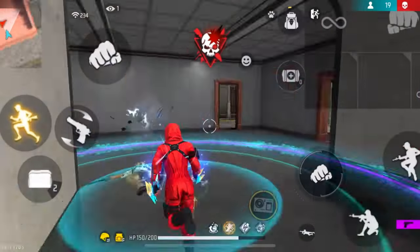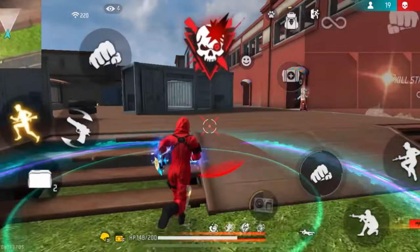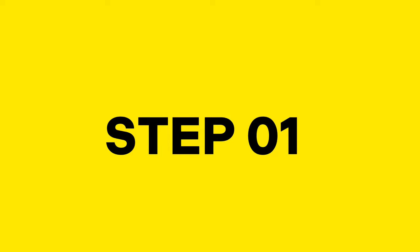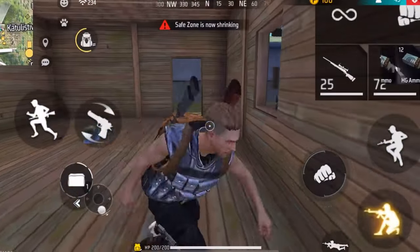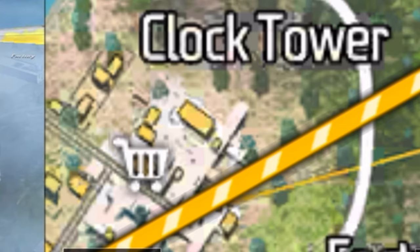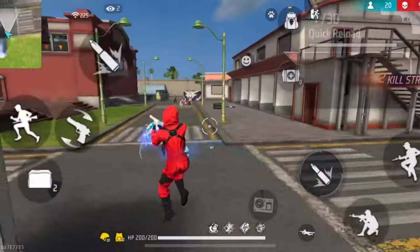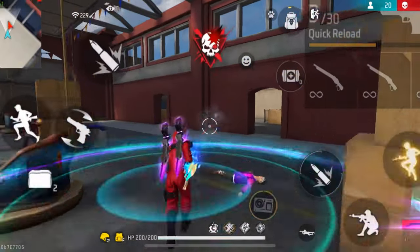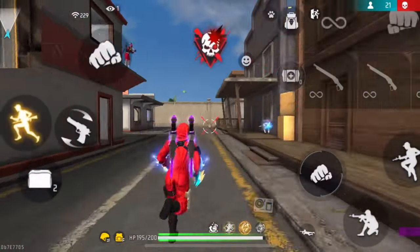Tip number 2. To improve your rushing and attacking skills, here's a 3-step process. For the first step, play rushing solo rank matches. If you're a beginner, first land on safe spots, loot necessary items, and then go into rushing. If you're not a beginner, try to land on busy places such as Peak, Clock Tower, and the Blue Zone, where good level players tend to land. Practicing against them will make you a lot better over time.